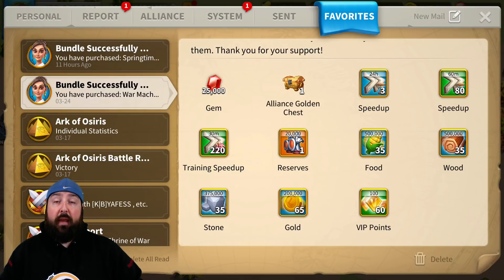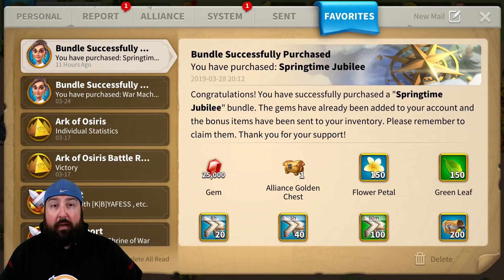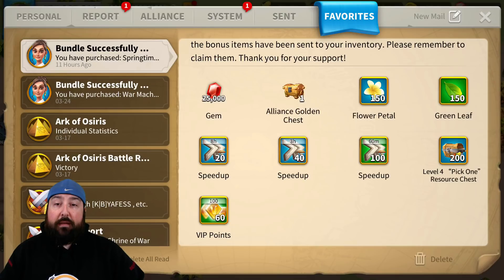But there's a better option, and that's the Springtime Jubilee. Yes, you lose the 20,000 Army Reserve, but you gain 380 hours of speed ups — almost a 50% boost. And they're universal. For me these will go straight into troop training, but for somebody who isn't quite there yet, they can go into buildings or research. Research is the hardest part to get to T5. If you're around 12 to 15 million power, it will take you, with full alliance helps, over 700 days. You need every speed up you can get, or else you're waiting two years.